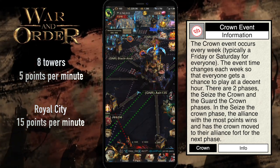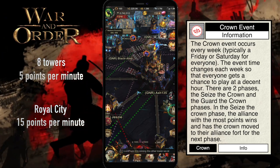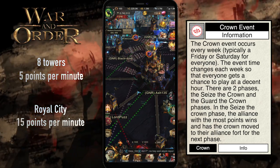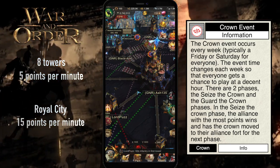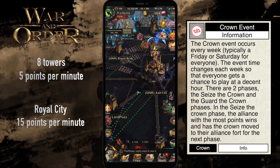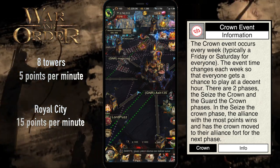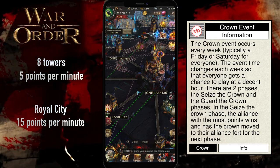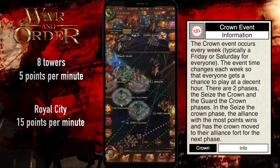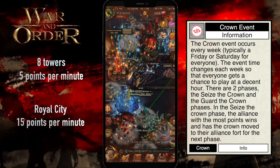In this event, your tiers, technology, stats, and rally size are all extremely important. So you'll want to distribute your big players accordingly to ensure your best chance to win. You may have multiple people with very large rally sizes, and you'll want to divide them up between the tower and the Royal City. In normal Crown Events, when a kill event is not occurring at the same time, you get back — I believe it's half of your troops that you lose.